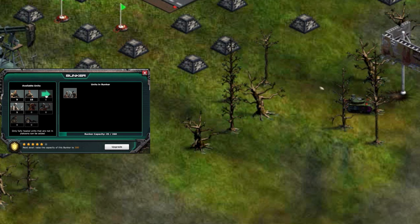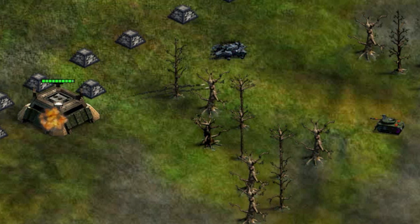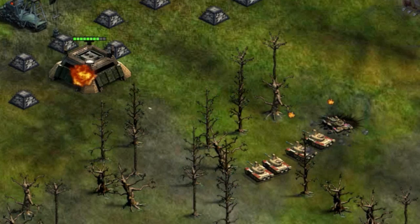With three max-level Mortar units placed inside of this bunker, it only takes two volleys to completely destroy the level 9 Rhino tank. With three max-level rocket launchers in the same bunker, it is going to take a total of five rocket volleys to destroy the same level 9 Rhino. This clearly makes the Mortar Team an upgrade in combating ground-based units.